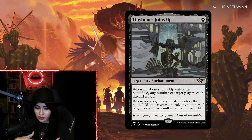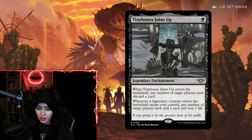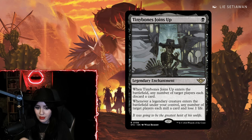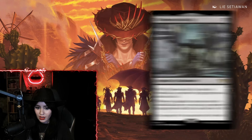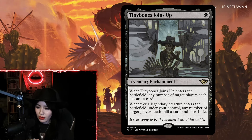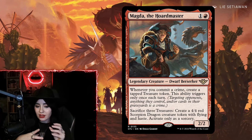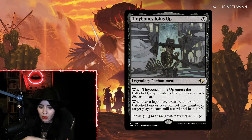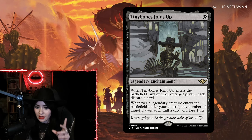One of my favorite cards from the new set is Tiny Bones Joins Up — a one-mana legendary enchantment. When it enters the battlefield, any number of target players each discard a card. Whenever a legendary creature enters the battlefield under your control, any number of target players each mill a card and lose one life. Tiny Bones Joins Up is not only great value when it enters, but it is the best crime enabler in standard. Because many cards that care about committing crimes are legendaries, you have this fantastic engine — play it on turn one, then every legendary creature you play afterward automatically gives you that crime trigger.